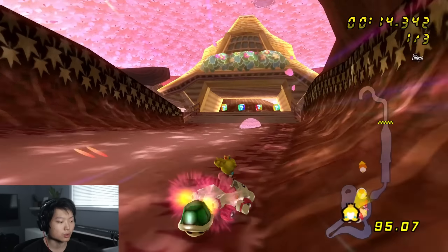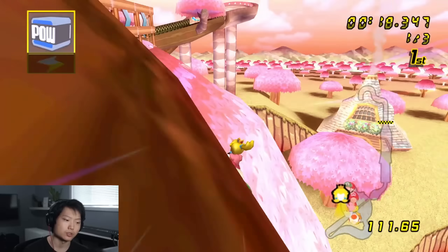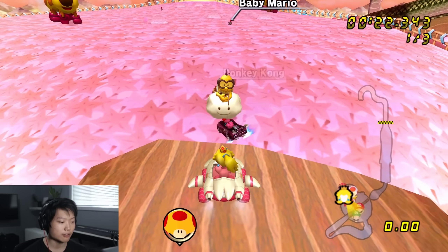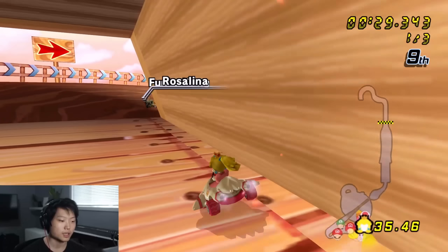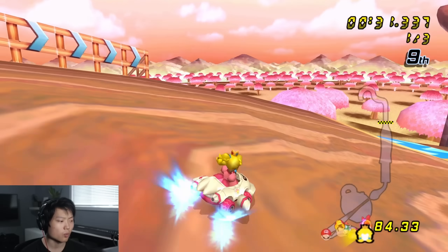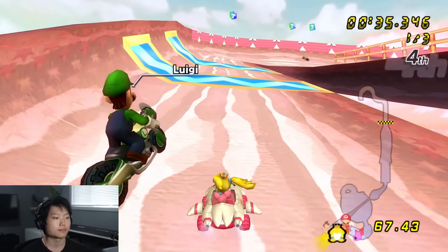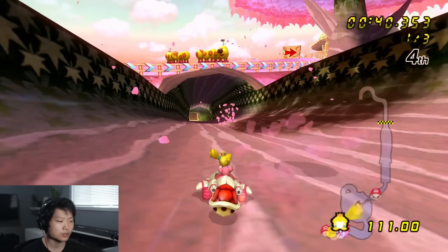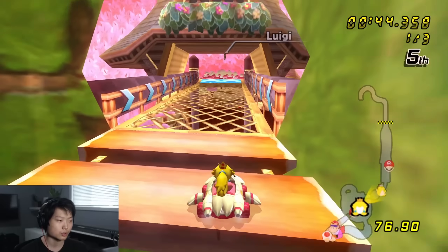One interesting thing about performance transmissions is how they handle corners — they're constantly bleeding speed consistently throughout the corner. I'm gaining speed right now because I'm below my speed threshold, which is around 88 on this vehicle. There are so many components to this vehicle. I remember telling Troy specifically not to play the Super Blooper because it's complicated — you have to be aware of a lot of individual components.